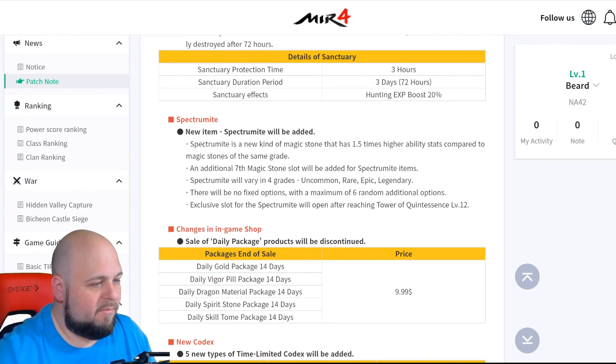Spectrumite is a new item — a magic stone — but it's going to have its own slot, so we're gonna get a seventh magic stone slot for Spectrumite items. It's a new kind of magic stone that has 1.5 times higher ability stats compared to magic stones of the same grade. There will be four grades: uncommon, rare, epic, and legendary.